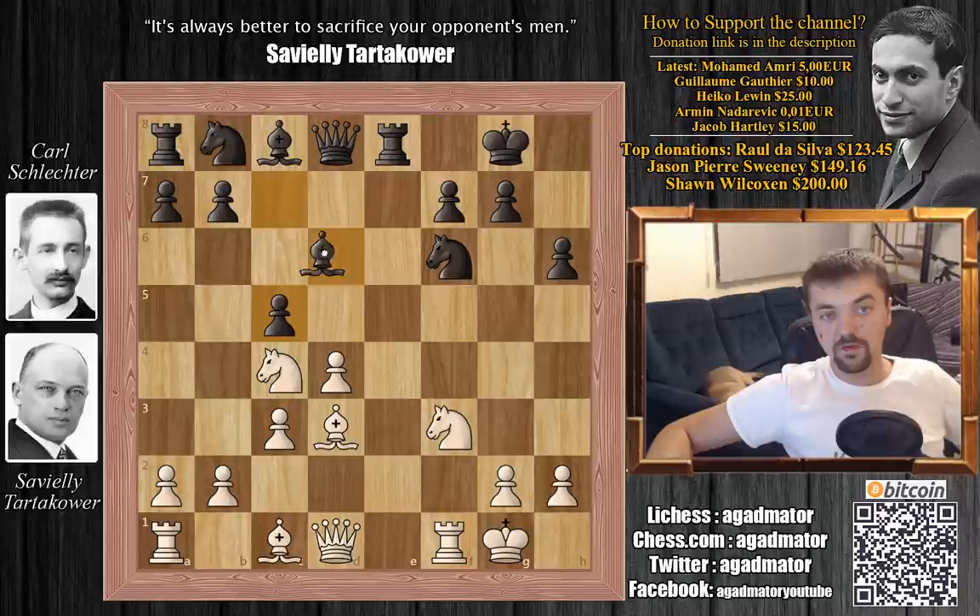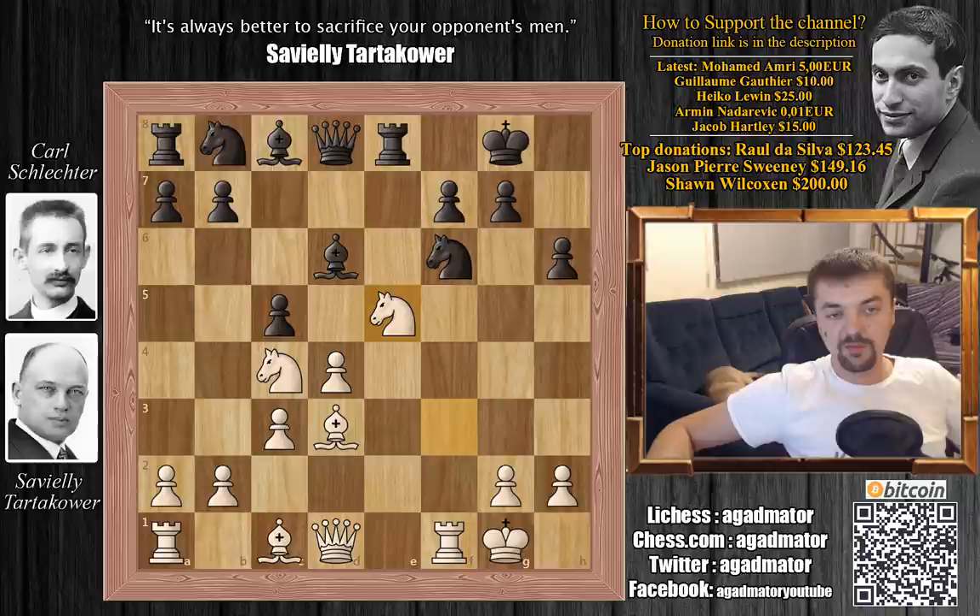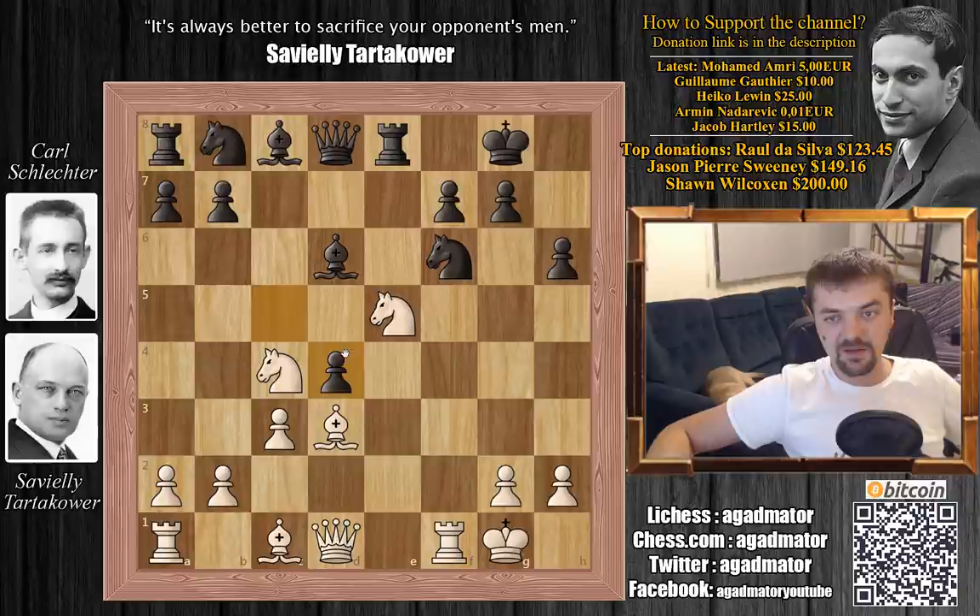Knight f to e5 by Tartakower — this is the critical moment in the game, already on move 12. There are a lot of moves for black to consider. You definitely don't want to give away this strong bishop, so bishop to c7 is one idea. Rook to e6 is another. But the worst thing Schlechter could have done is what he did: c captures on d4, immediately allowing Tartakower to go for a fierce attack.